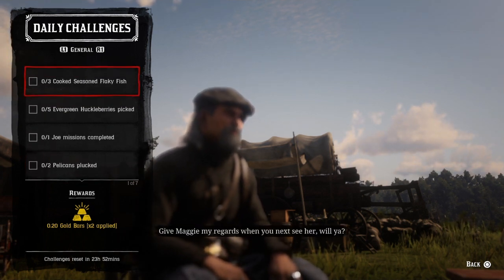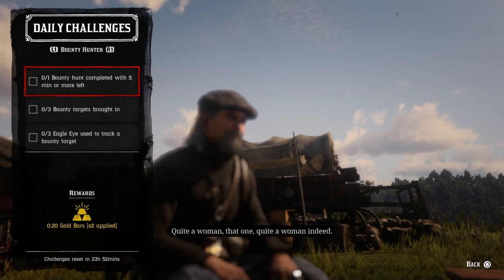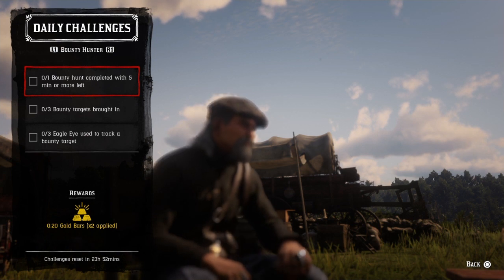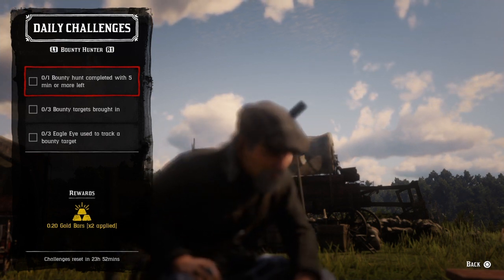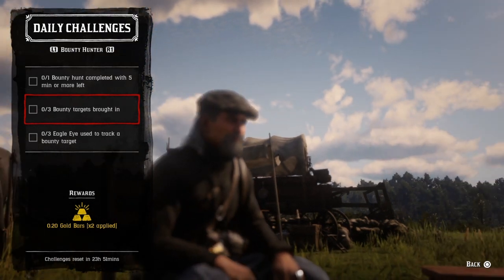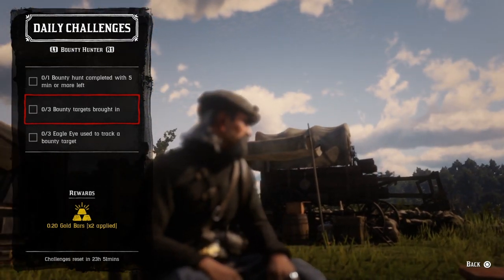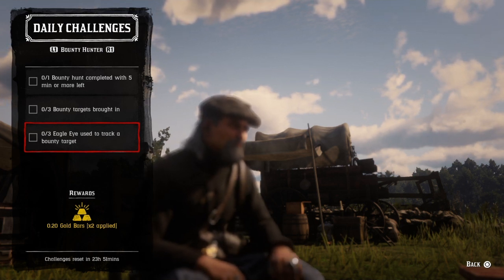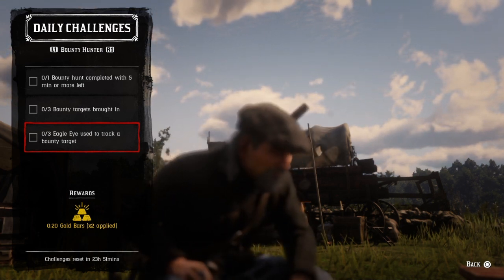Now let's check out the roles. For one bounty hunt completed with five minutes or more left, start up a bounty and just make sure you finish it with five minutes or more left on the clock. For three bounty targets brought in, just bring in any three bounty targets — no matter where you are, as long as you bring in three, that challenge will be completed.